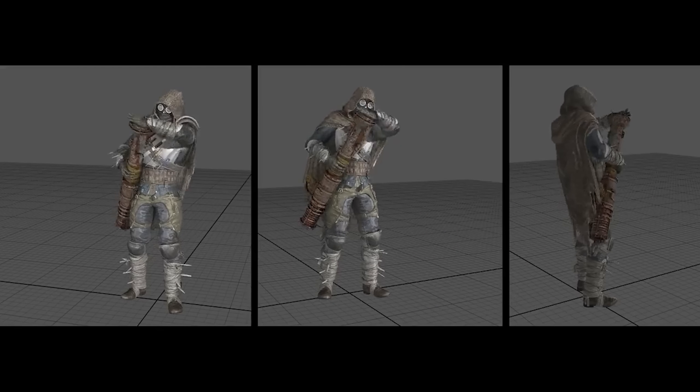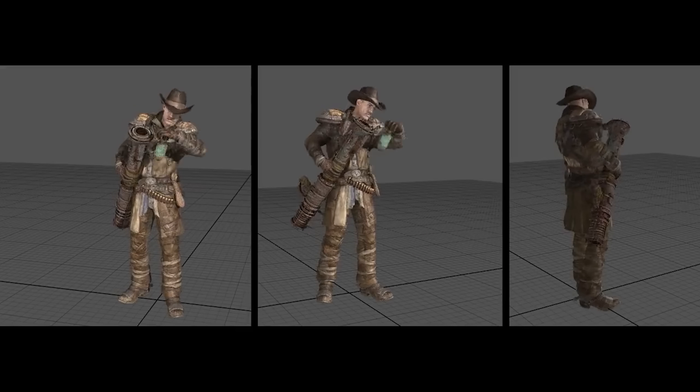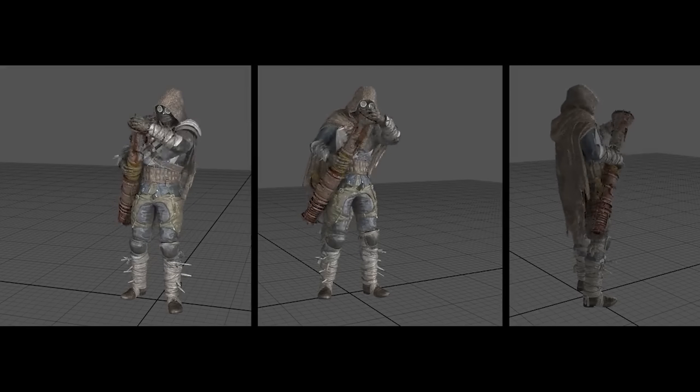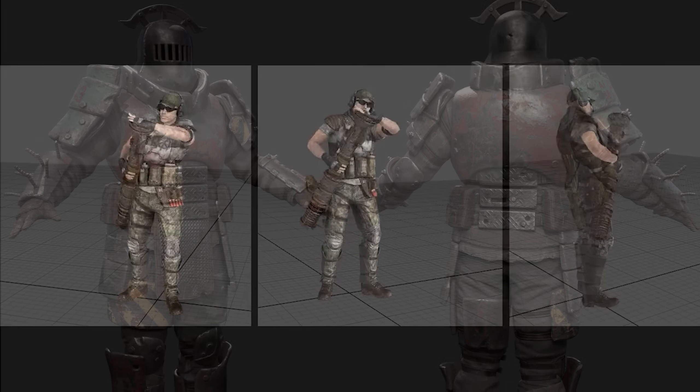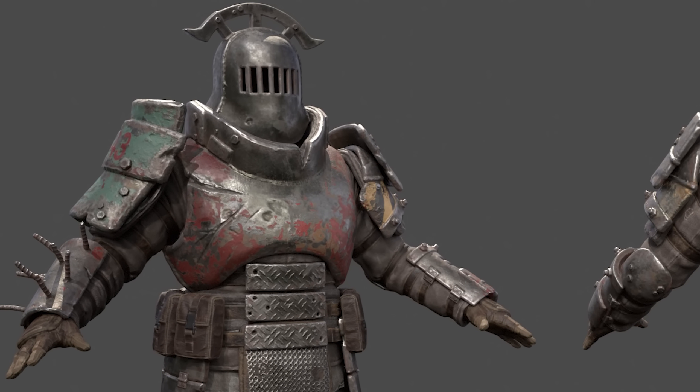I have it on good authority that these will be divided into three armor classes — so we'll have light and heavy, but the addition of a third one, presumably some type of medium, super light, or super heavy, or something like that. And armor sets will now consist of four pieces: the head, chest, gloves, and leg pieces.